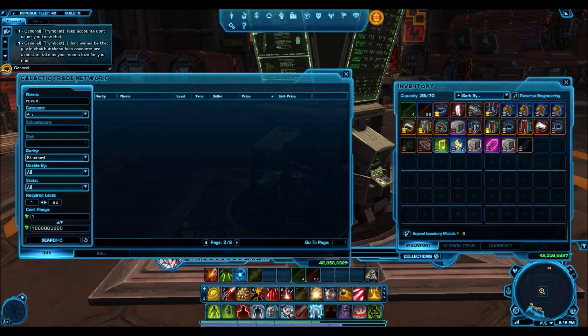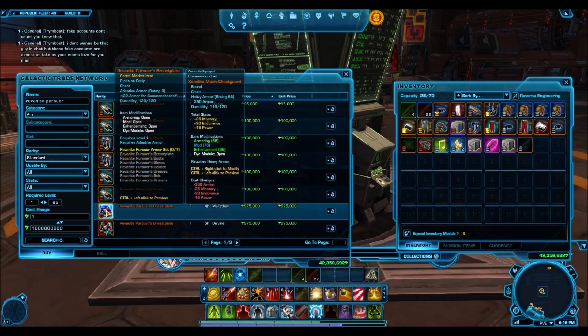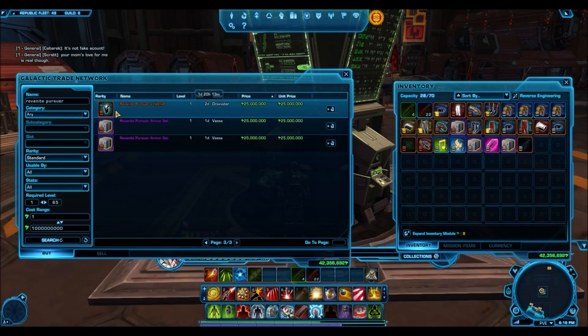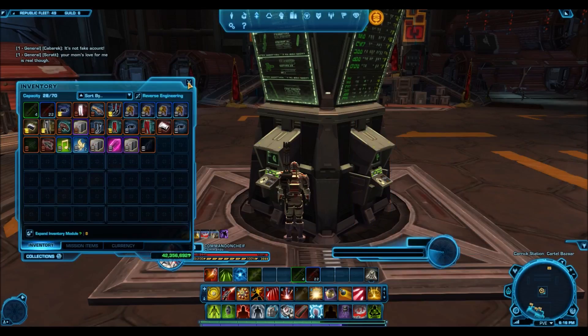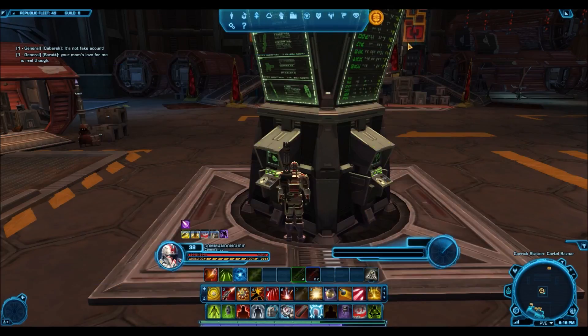If you look on the GTN right now — keep in mind this does vary across servers — overall it is a very popular and very expensive armor set. The Revan Knight Pursuer gloves and boots you can't expect to be too high, but the breastplate jumps to 975,000 credits. Keep in mind you could buy that for one to two thousand credits back when it was first released. And the armor set itself is going for 22 million credits because the helmet is super rare and super expensive — the helmet itself is going for 25 million credits.